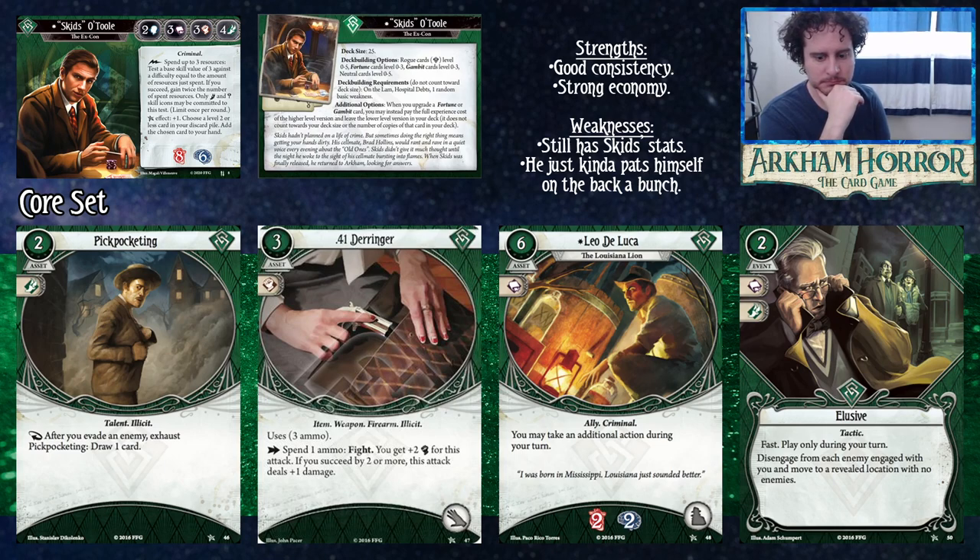The .41 Derringer is one of your very few weapon options in green if you don't own other sets. It's a three cost asset that commits for Combat, takes one hand slot, and has three ammo. As an action you can spend ammo to fight with plus two Combat, and if you succeed by two or more the attack deals plus one damage. You'll likely be building to succeed by something anyway, so push yourself to make this card worth it — maybe not as a primary fighter but as a flex investigator.